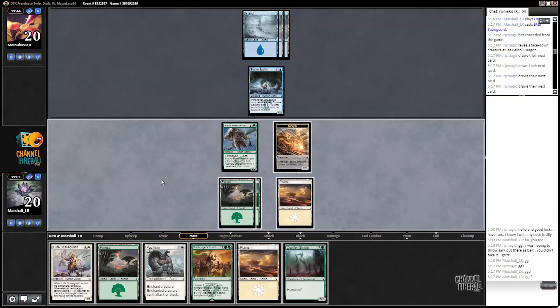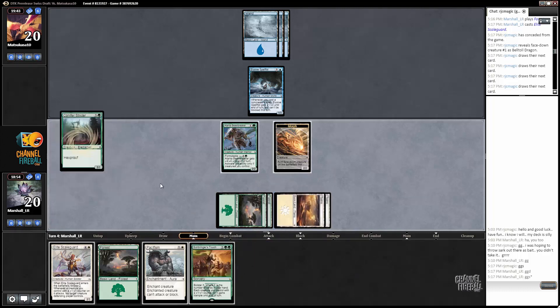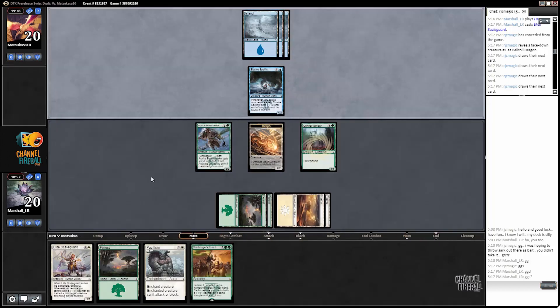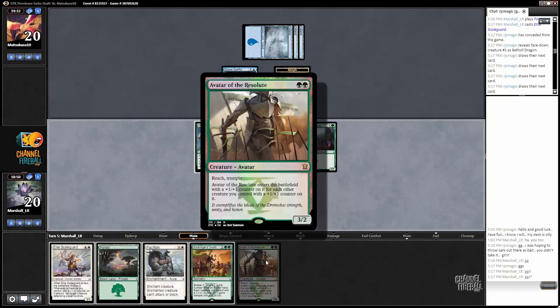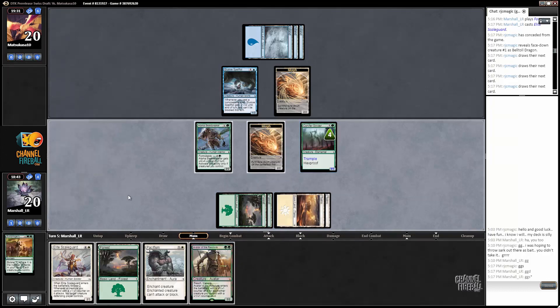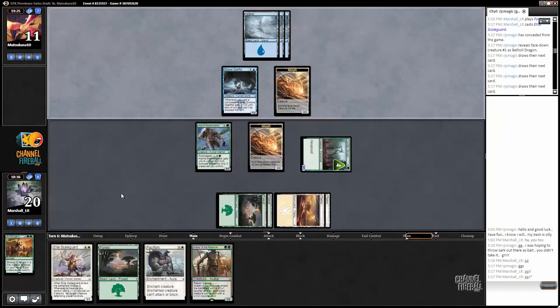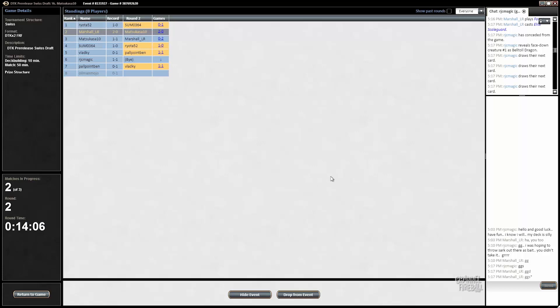Opponent has done nothing this turn — oh, Sunbringer's Touch with Conifer Strider, we can just go off! I'm still not attacking, I just don't want to lose either of my creatures to an Anticipate-type spell. We're the ones developing our board, our opponent's got to do something. And now we get to go crazy. Boom — nine, five! Tree Fight, and you're not going to Supplant Form that one. This next turn is going to be Scale Guard. Wow, that was sweet — comboed off. All right, we'll see you guys in the finals!